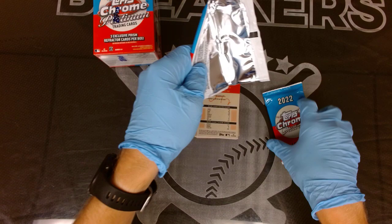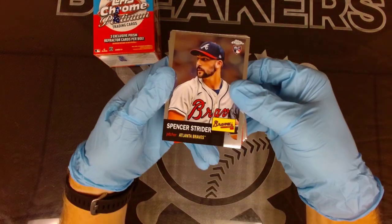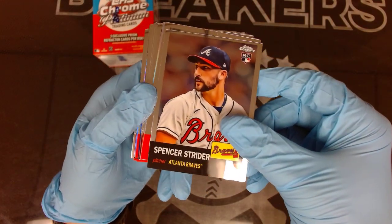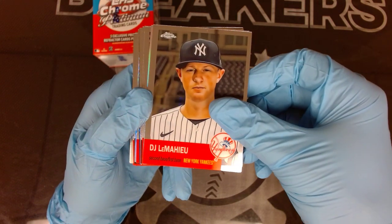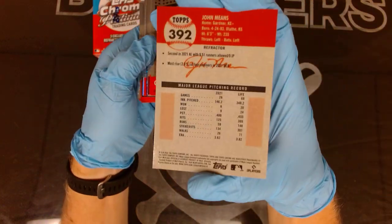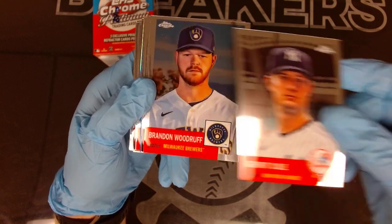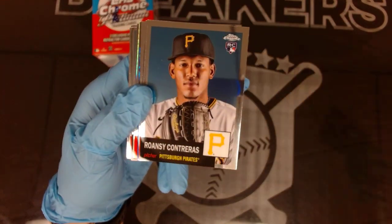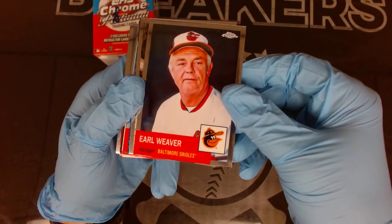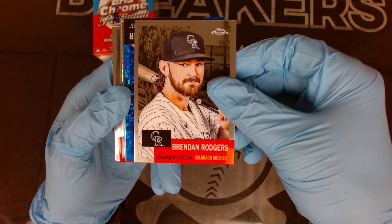Our first look at 2022 Topps Chrome Platinum - we've got Spencer Strider starting us off, good start there for the Braves. Devon, DJ LeMahieu, John Means with the refractor - our first refractor, a nice one. Garrett Cole, Brandon Woodruff, Bronsyn Contreras rookie, Curtis Terry rookie, and Earl Weaver - managers are in here, so the Orioles manager from back in the day. Then Brendan Rogers.